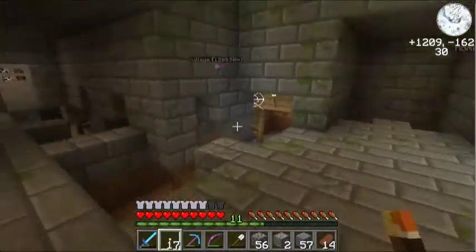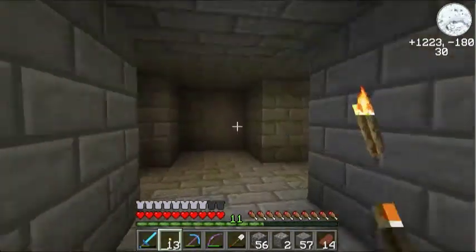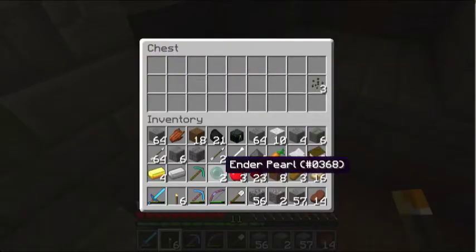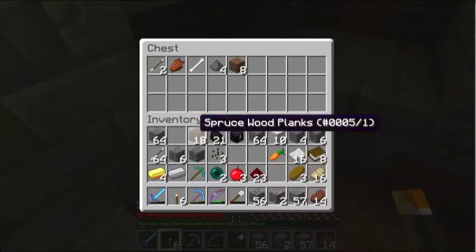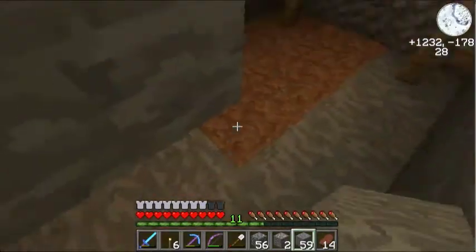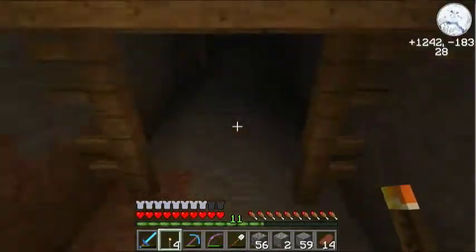Oh hey, there's an abandoned mineshaft running right through here. There could be a zombie spawner in here — I doubt it. This is a huge, huge stronghold. There's a minecart chest. I don't hear any spiders yet, which is good. It's kind of cool when abandoned mineshafts cut right through strongholds.